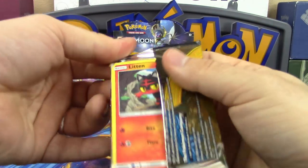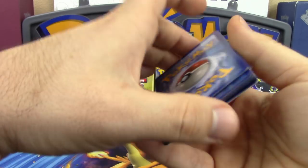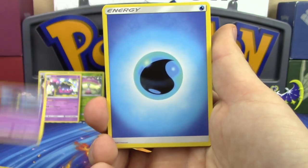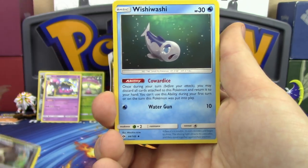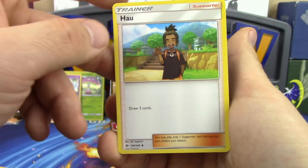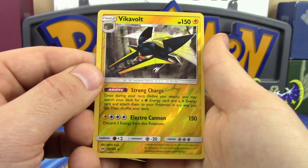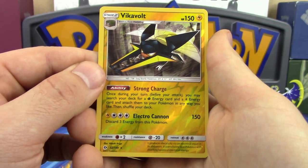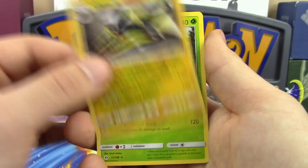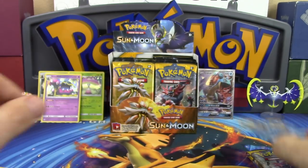An interesting design change: the rarity symbol is now in a different position. Next pack: Litten, Torracat, Rowlet, Cosmog, Water Energy, Alolan Raticate, Wishiwashi — essentially a Cheren drawing three cards — and Vikavolt, whose Strong Charge ability lets you search your deck for a Grass and a Lightning energy and attach them to your Pokemon in any way you like. That's two energies for free — pretty crazy! And there's Decidueye, not the GX, but still Decidueye!